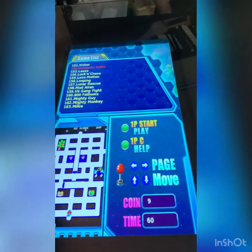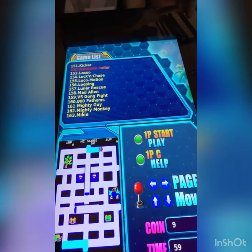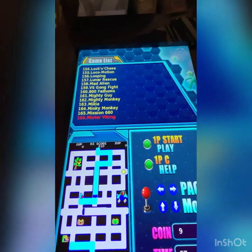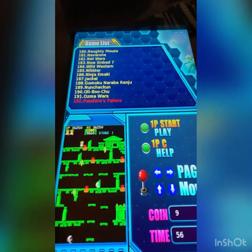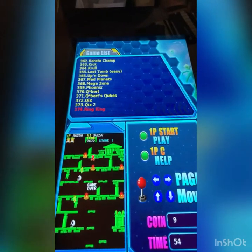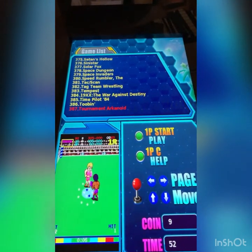Once you're on the main menu, you can press down to scroll one game at a time, press and hold down to rapid scroll, press right to scroll one page at a time, or press and hold right to rapid scroll from game 1 to game 412 pretty quickly.